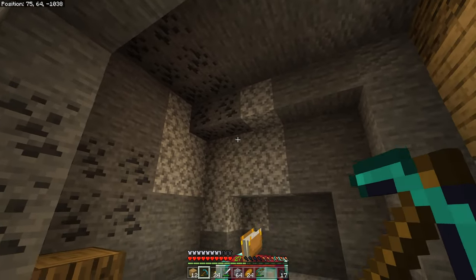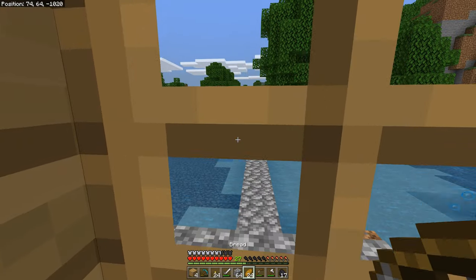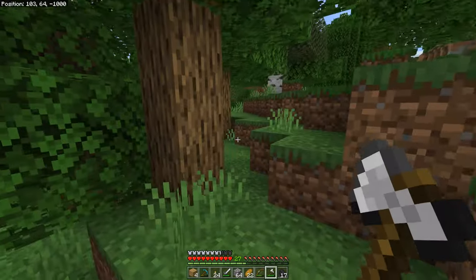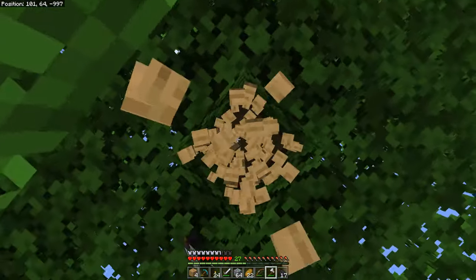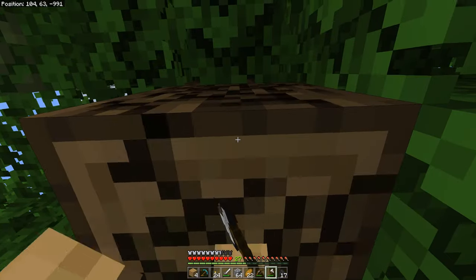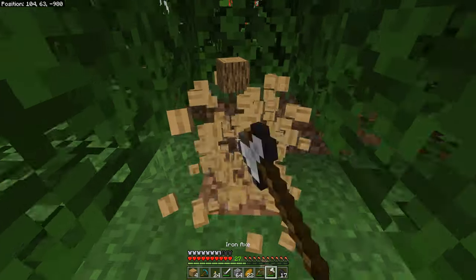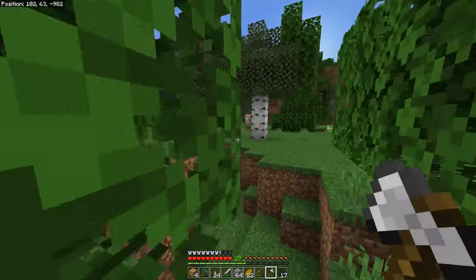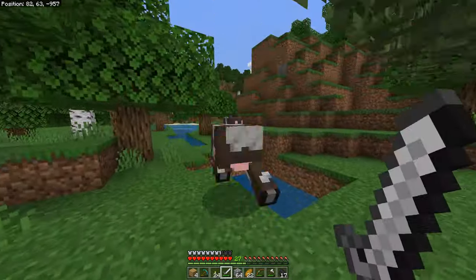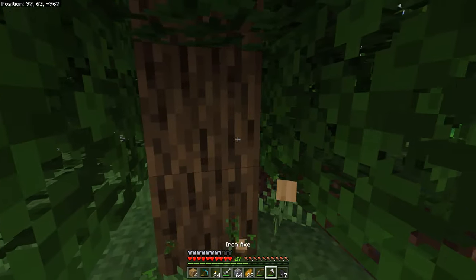We can mine out the walls a bit and maybe have a lower ceiling in here. We need to go get some wood. With the way the tunnel is going, I want to flood the entire thing with farms — the chicken and cow farm is probably the most important farm, along with the storage system. Then obviously the enchantment room, then the super smelter across the hall, and then it kind of dwindles from there. I really need this leather though.